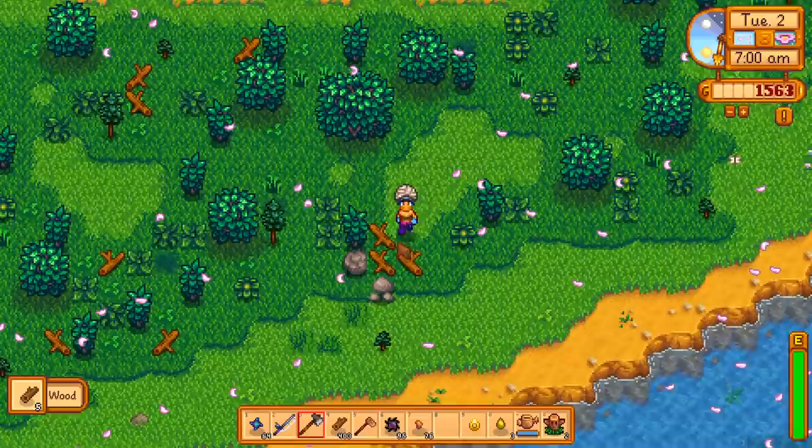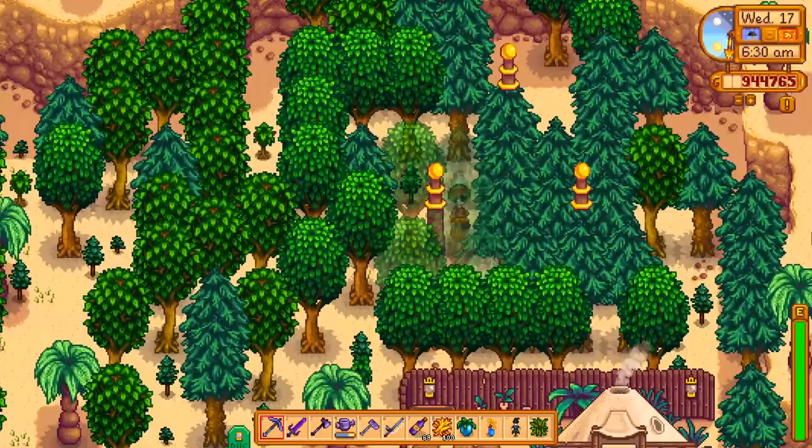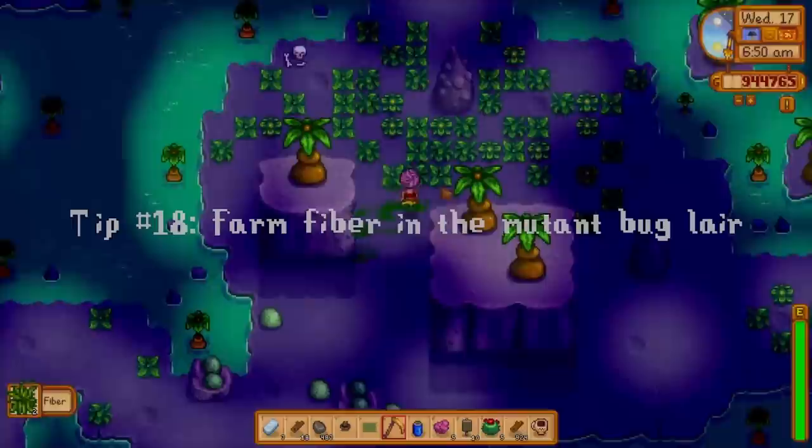Monster drops aren't the only way to pick up large quantities of materials. I always found myself needing more wood when I was in the mid game, until I found my solution. You can turn the desert into a massive tree farm. Even if you just fill in all of the space above the road with trees, you'll get around 2,000 wood every time you cut them all down. This area can't be used for much else, so it's the perfect spot to farm.